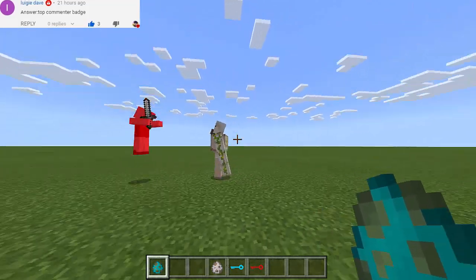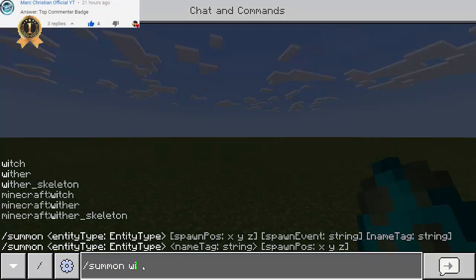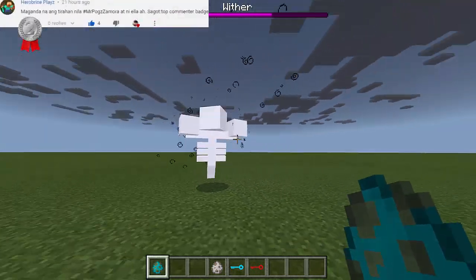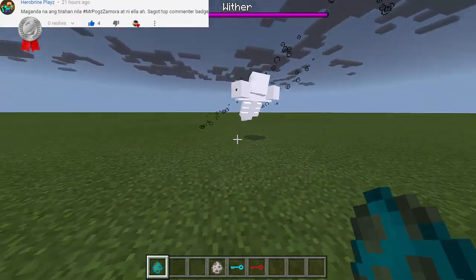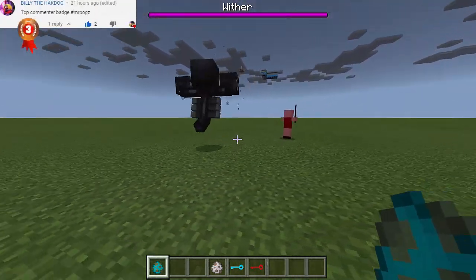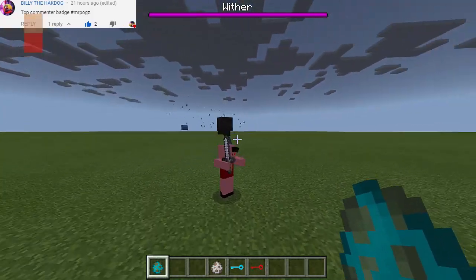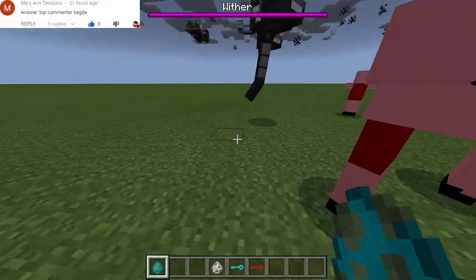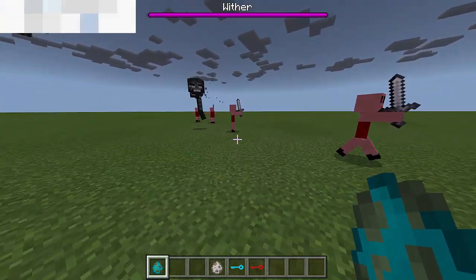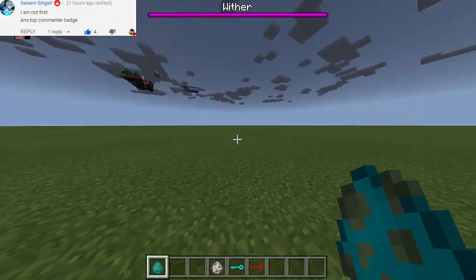If Piggy can't beat the iron golem, let's try summoning a wither. The wither is flying so I'm not sure how Piggy can attack it anyway. Wait — the wither is not attacking Piggy! Oh my goodness, how is that possible? They're friends I guess — that makes sense because the wither doesn't attack zombies since they're both hostile mobs.